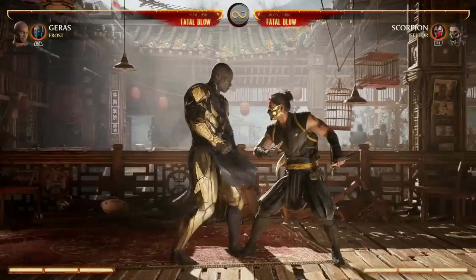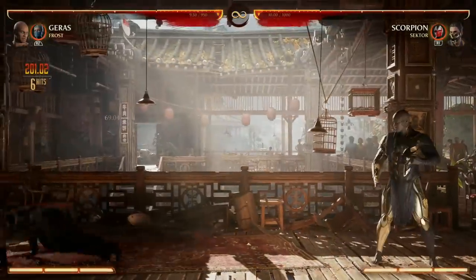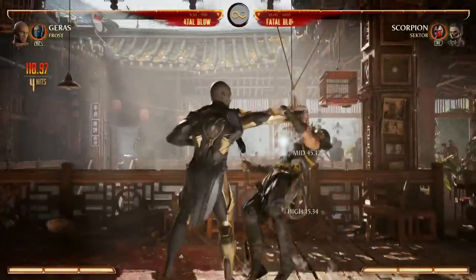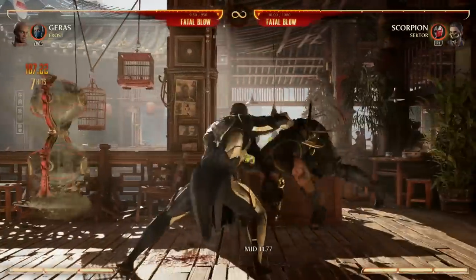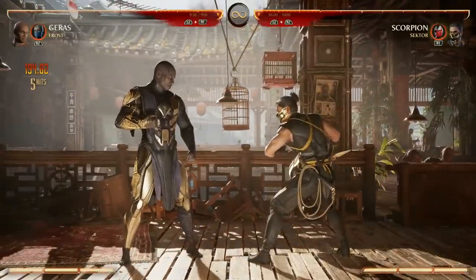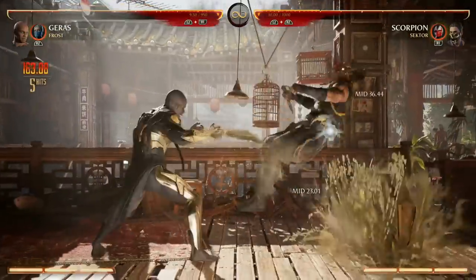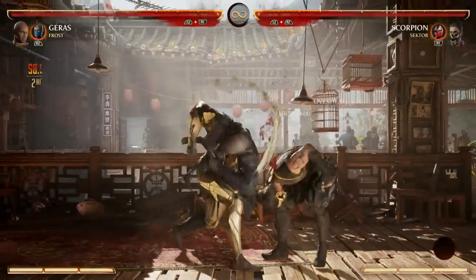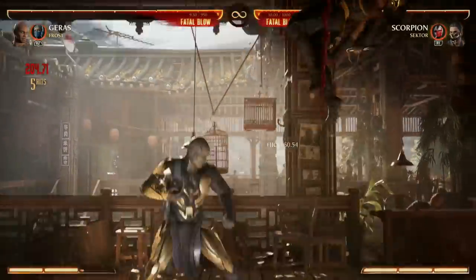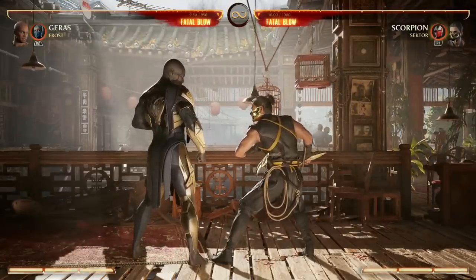Some fun combo strings Garrus has: one two two grab is a sick combo that gets you a counter and does 200 damage by itself, and you can even do that after your forward four four move. He's got forward one to grab — that's so much fun to do — and you can also do that after forward four four. Keep in mind your two one is an overhead that cancels into specials. Your forward two four can go into down forward four, but if you hit confirm you can finish it with forward two four two, do a time stop and continue from there.